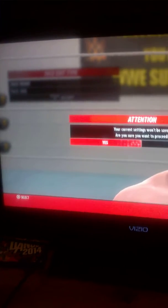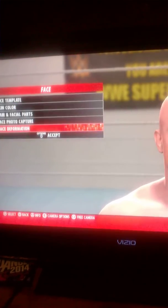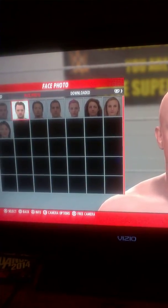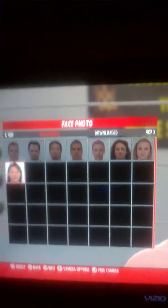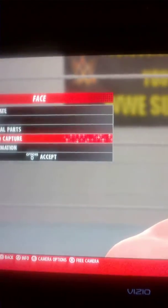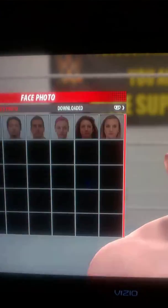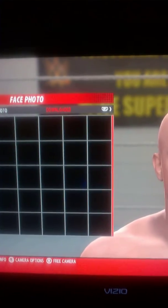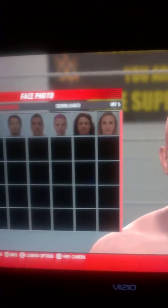You can customize your face right there. Here's my problem — right up here. It says download. I go to download, but I can't download anything. It only wants me to do these face options, but I want to upload my own face. That's my problem.